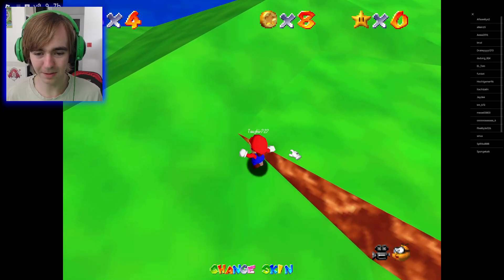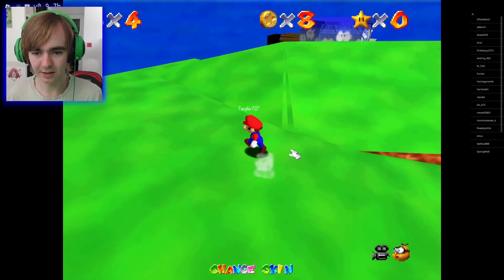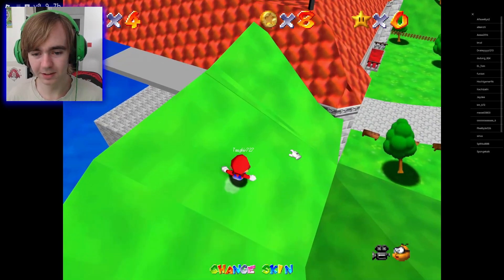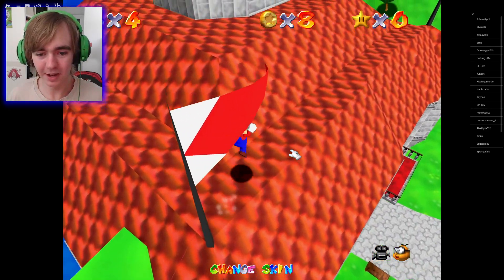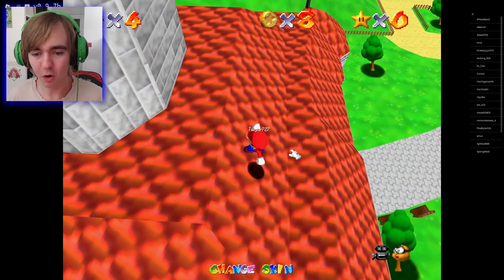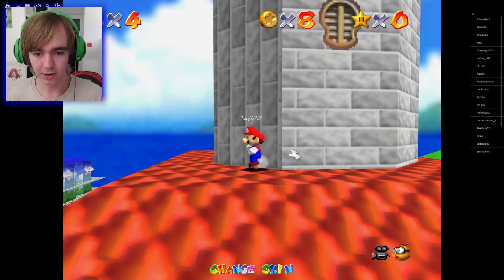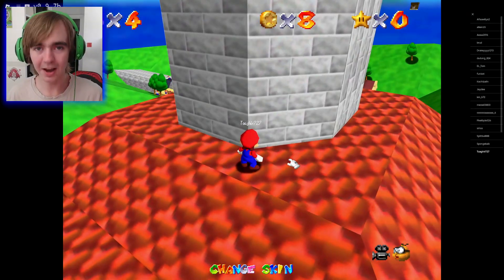Come on, come on — what's the button to leap? That's not the button, it's a different button. I don't know the buttons, I don't know the controls. That's the long jump. How do you leap in midair? Come on, come on, you can do it! Yes! Oh, don't you fall off now!